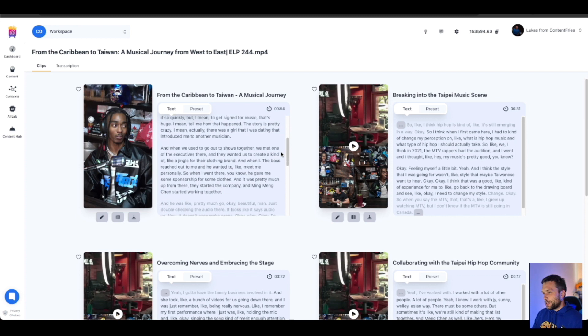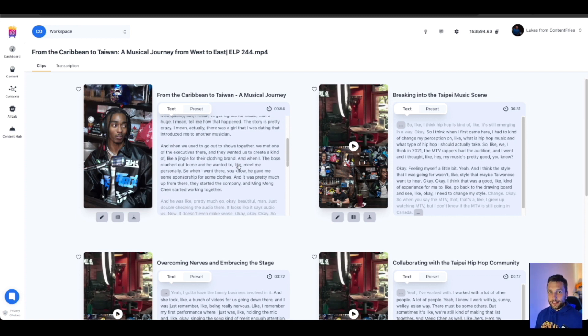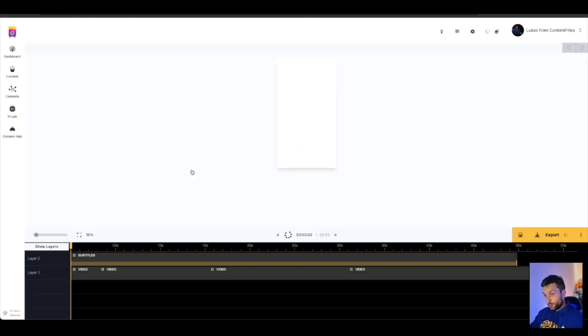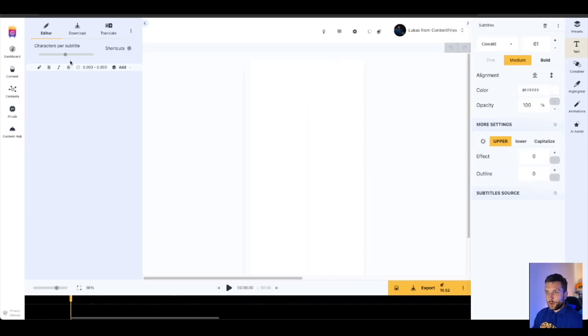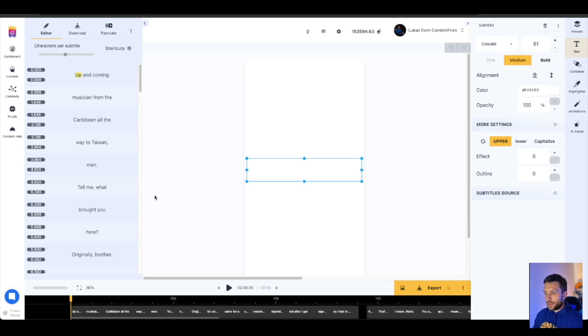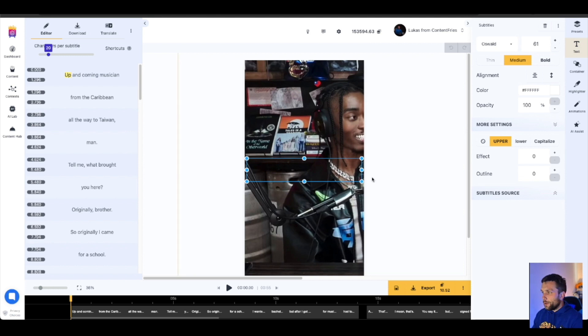If you want to make some advanced adjustments, you can go into the editor — just click this button and go into the editor to fine-tune subtitles and everything, as you are used to in the content editor. Let me go to subtitles and make some adjustments. I can change the characters per subtitle — let me give it a few seconds to load as screen sharing takes longer — and I can decrease this to 20, for example, and just like that I can modify everything.